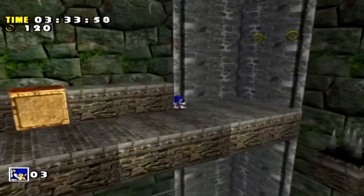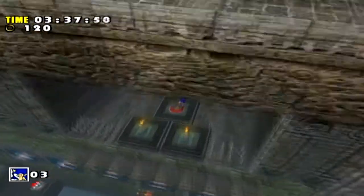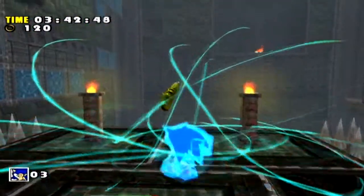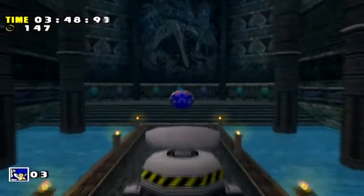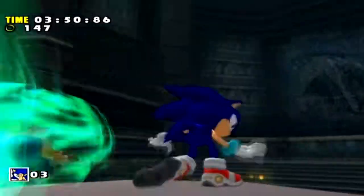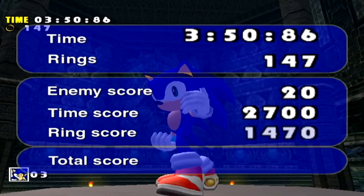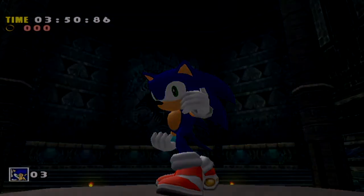I wanted to show this part off because there's actually a little trick you can do in that room to make it much easier to get within the 4 minute 30 second time limit. If you spin dash jump off of the wall panels on the side there, you can actually get up to that little window and skip a huge amount of the stage. It's a pretty decent shortcut.